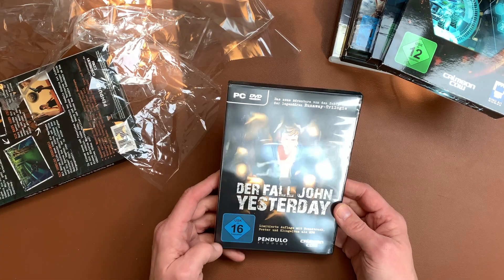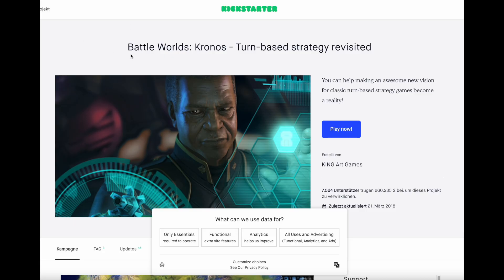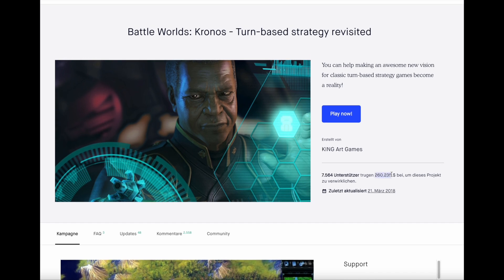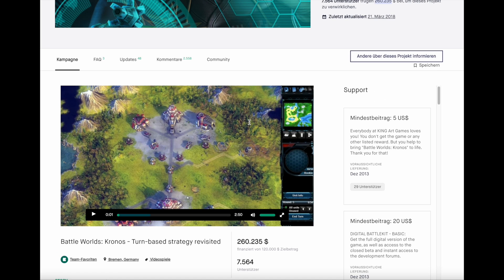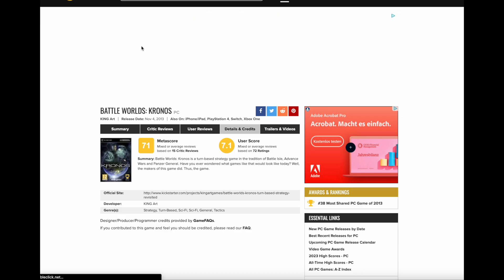Let's head over to the machine and take a look at these games. Let's start with Battleworlds Kronos, which was a Kickstarter campaign. It brought in $260,235. It's from 2013 or 2012, and this game was actually made in Germany by King Art Games. It's based on the Battle Isle idea — hexagon-shaped fields where you move your troops. It got a Metacritic score of 71 and a user score of 7.1.